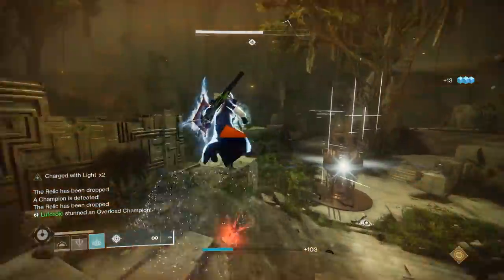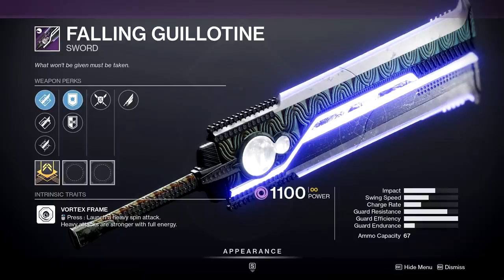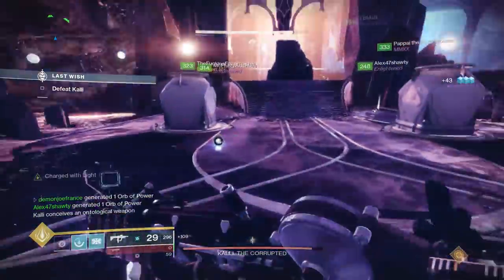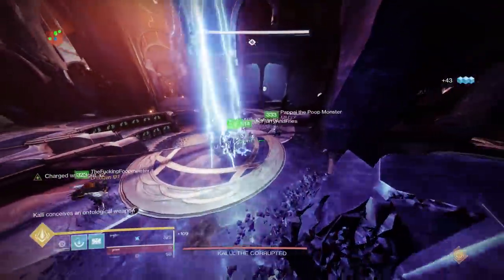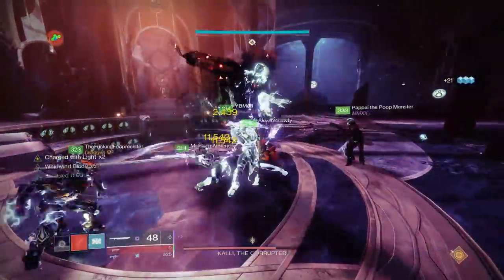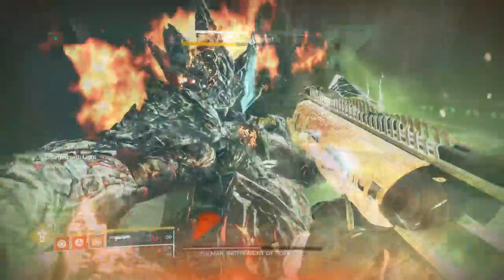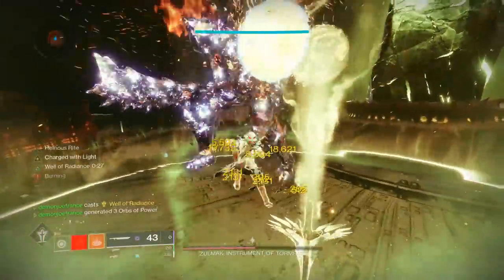Here at number 9, we have our favorite spinny-spinny chop-chop, and that's the Fallen Guillotine from Season of Arrivals. You can get Fallen Guillotine from the world loot pool, and it's basically as close as you'll get to having a legendary sword feel exotic — it's just that damn good. Guillotine provides a disgusting amount of burst damage when needed and is an excellent choice for raids like Last Wish, as well as dungeons like Pit of Heresy with its final boss. Fallen Guillotine is a really good sword — practically too good.